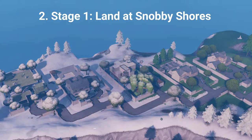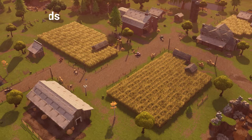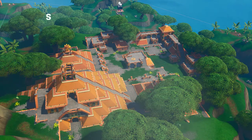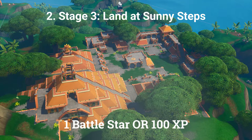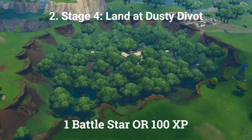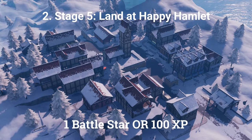The second challenge is a stage challenge with 5 stages. Stage 1: land at Snobby Shores. Stage 2: land at Fatal Fields. Stage 3: land at Sunny Steps. Stage 4: land at Dusty Divot. Stage 5: land at Happy Hamlet. Each stage is worth 1 battle star or 100 XP if you are at tier 100.